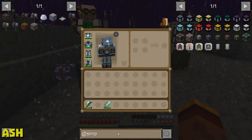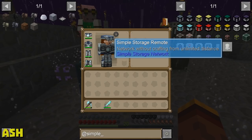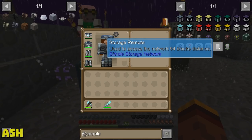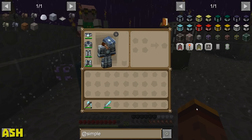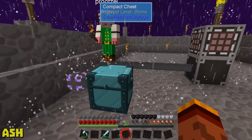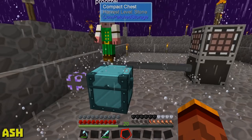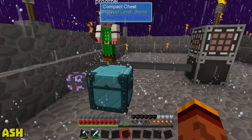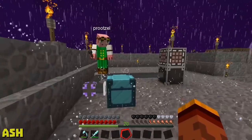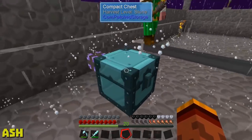Here's the best part, Price — at Simple Storage, at the very bottom there is a simple storage remote and a storage remote. The storage remote is the one we want to make. We'll be able to access our network from anywhere within 64 blocks — basically a crafting table on us at all times.